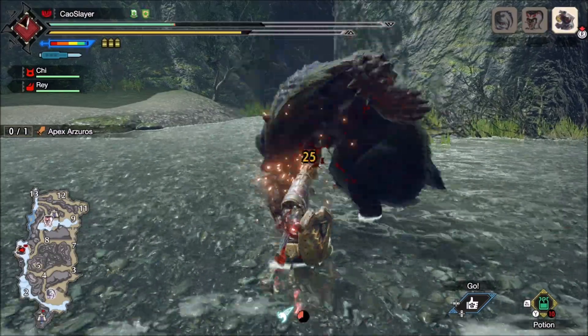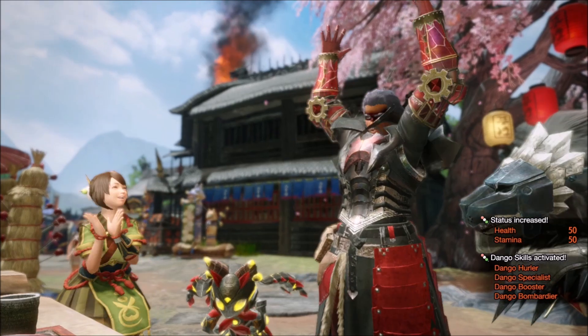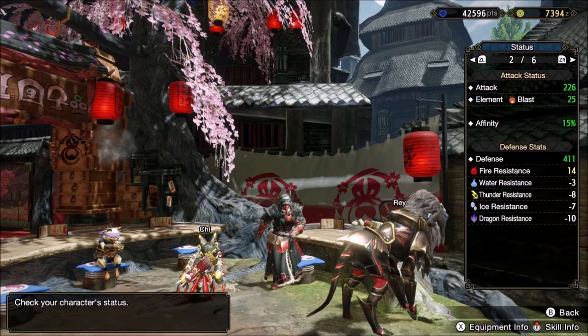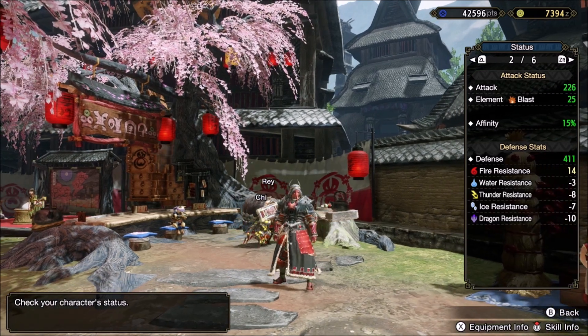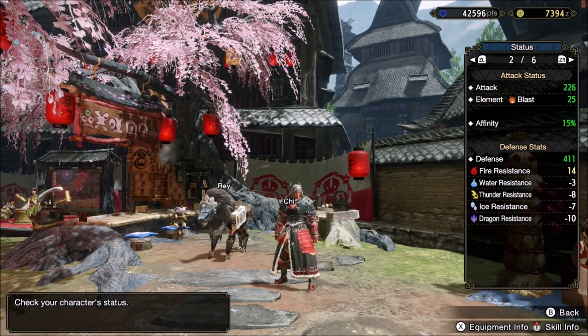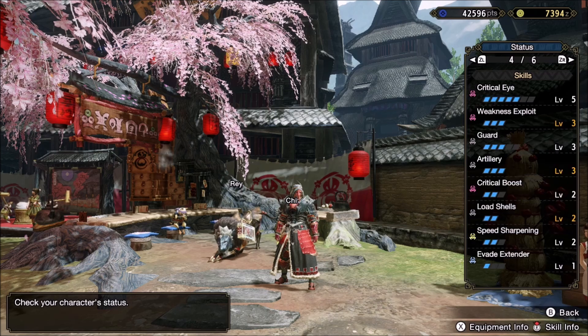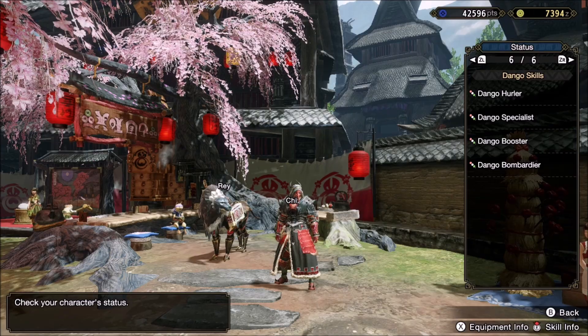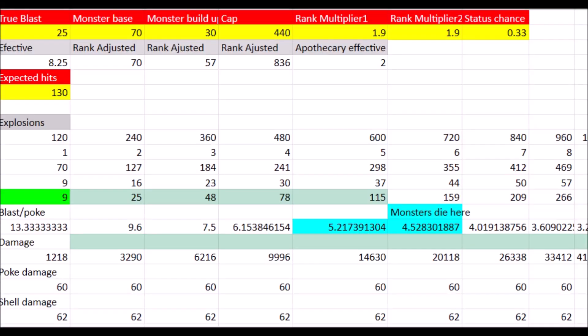Bagel Gunlance has 16 base blast. You can raise the value to 21 using the ramp-up, and finally to 25 by eating for Dango Specialist. I haven't applied Teostra Blessing — I'll do nothing with those numbers or the testing. With that data, I can pull out my blast damage calculator.